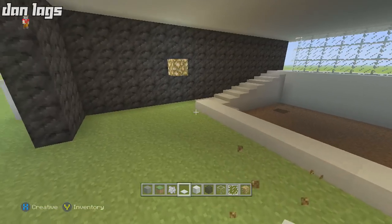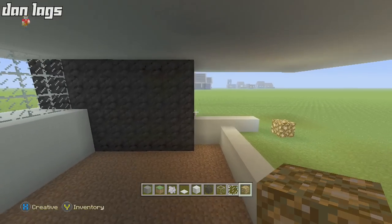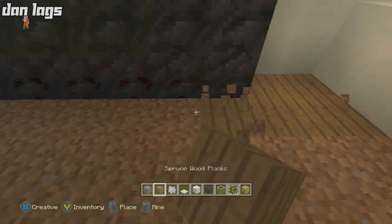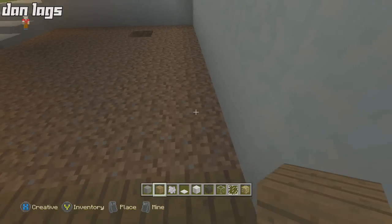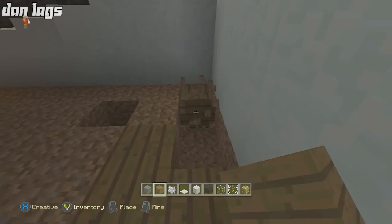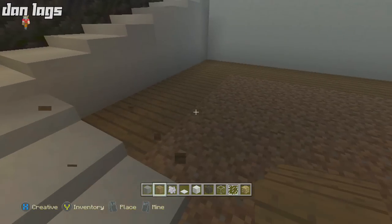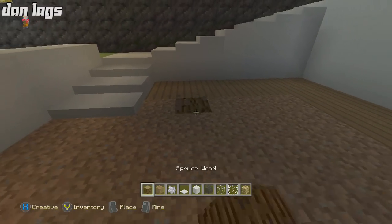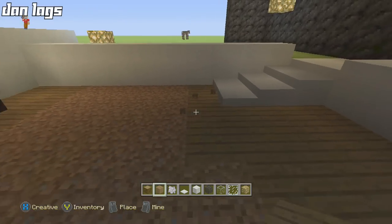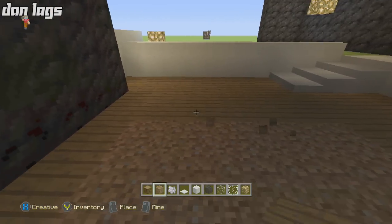We need to get rid of the glowstone since it'll melt things — we'll put ceiling lighting in later and I'll discuss lighting on this build soon. Before anything else, fill the rest of this floor in with spruce wood planks. You can use whatever block you want, but I like spruce wood planks — a nice darker wooden floor inside this house will look cool. I wouldn't use birch or oak; I'd stick to a darker wood.